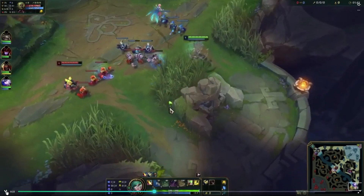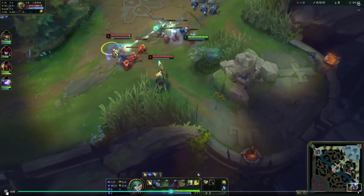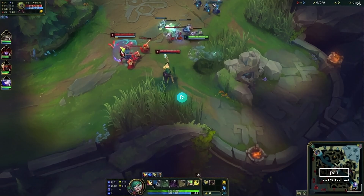That was a good trade there — I'm not saying that was bad. But walking up like here, we need to realize our ADC's not linked with us and they're both linked. So they both can hit us and our ADC can't hit them. And we need to realize our Q's on cooldown.